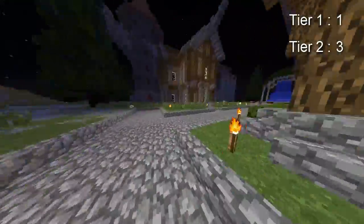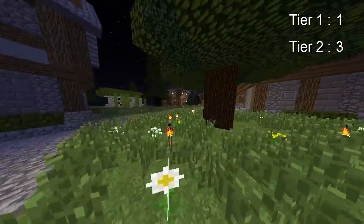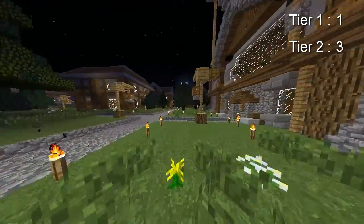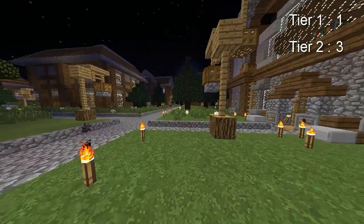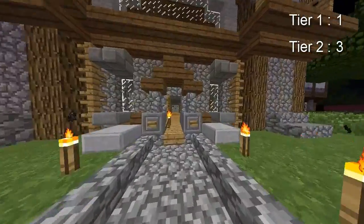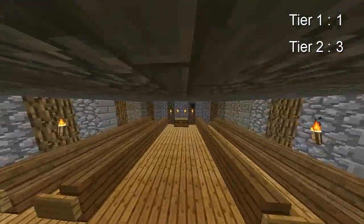Then you want to head over here — I was heading the wrong way. You end up going west, just head west. Come in here, there's not a tier two in here but there are tier ones — you'll find your first double chest tier one.